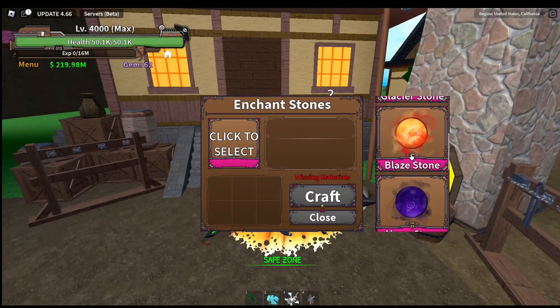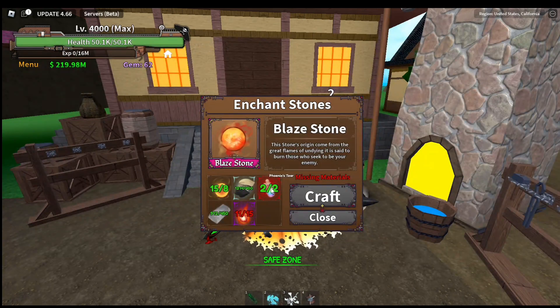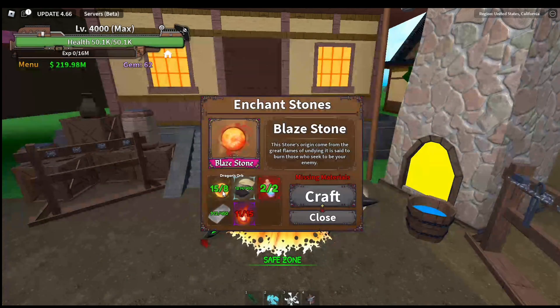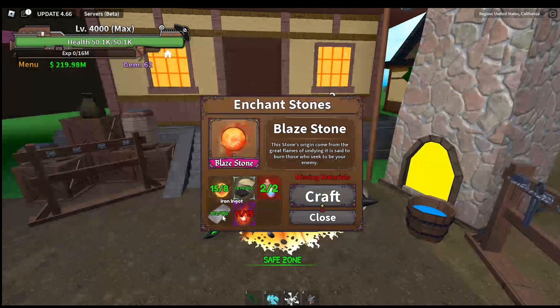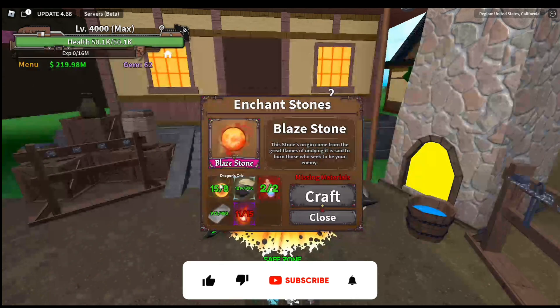By my calculations, that is the blaze stone, which requires two Phoenix Blades, four hundred gunpowder, eight dragon orbs, four hundred and fifty iron ingots, and fifteen fire passes. I think this is the most expensive stone.